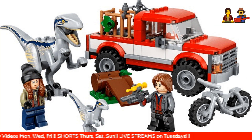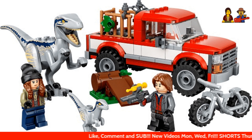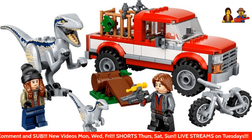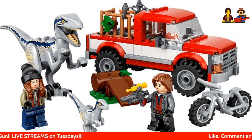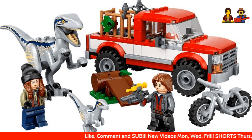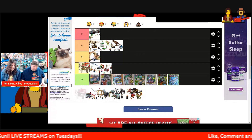Next up we have Blue and Beta Velociraptor Capture, set number 76946, 166 pieces and two minifigures. Here's that long-haired dude again — he comes in all these sets. The girl's name is Maisie. But really, what this is for is Blue and Beta. This is the only one in this line that has Blue as well. It was really about Beta that this set was about for me. Having said that, I think it's a B tier set, but it's better than the Atrociraptor set.